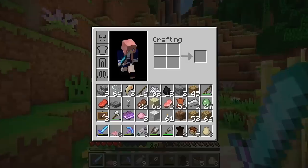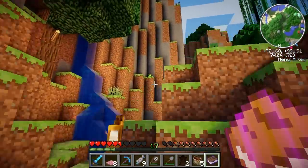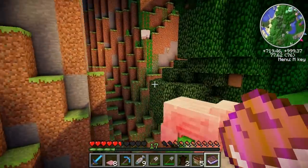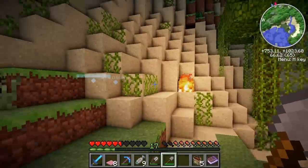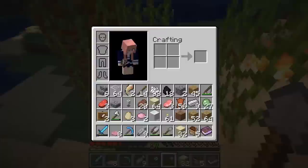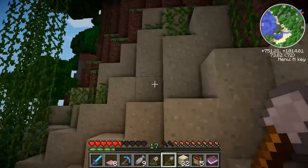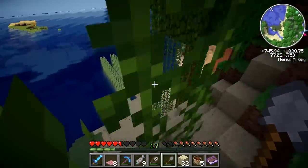Why is the sand all the way over here? Sand adventure — not the most exciting adventure I've ever been on. Okay let's just grab one stack. Oh my god this place is beautiful. Don't get the one that's on fire, that one's broken. 32 should be enough for now — that is exactly half a stack, so exactly half of what I came here to get.